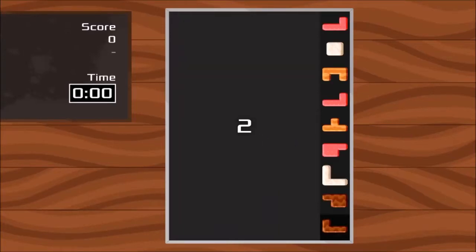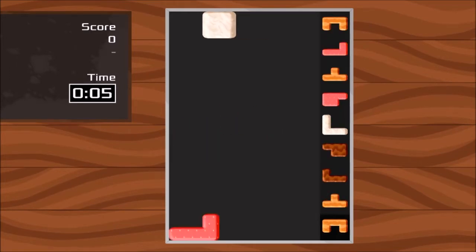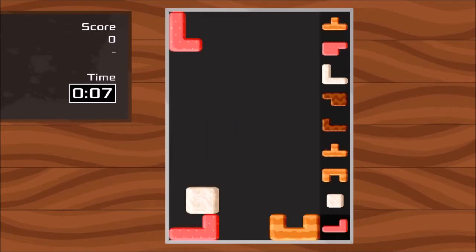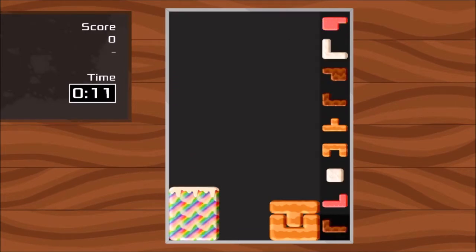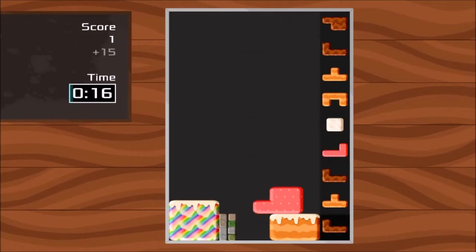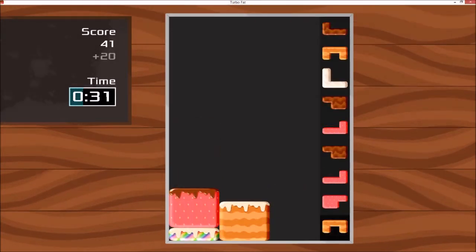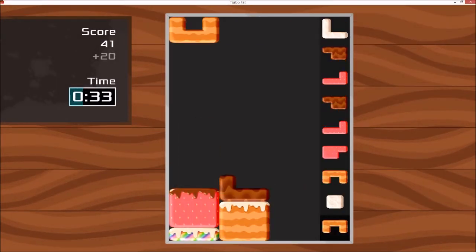Today I'm going to talk about the importance of getting a polished vertical slice of your game developed early when you're developing a new game. What you're looking at is the game I've been developing called TurboFat as it looked on March 13, 2020 after about a month of development. This game is being developed in Godot. It's open source and you can find a link to the source in the description below. So first of all, what is a polished vertical slice?